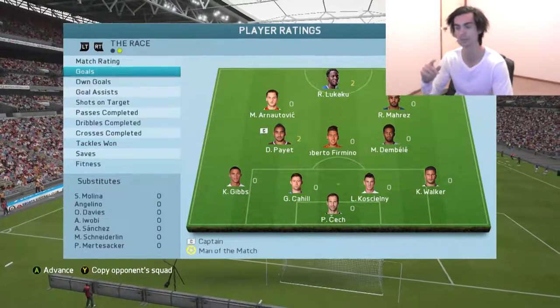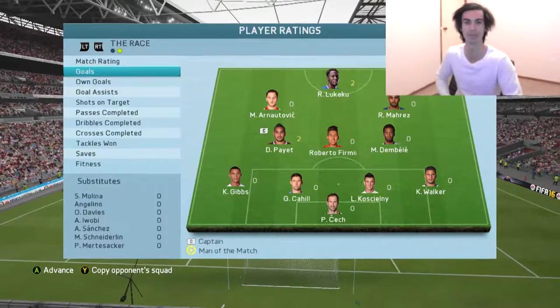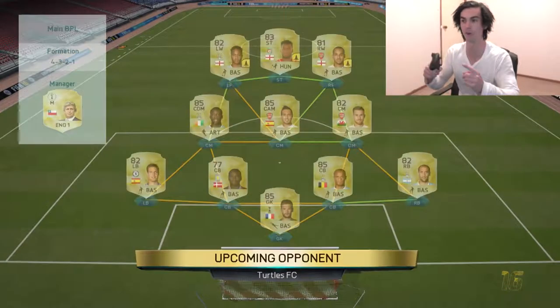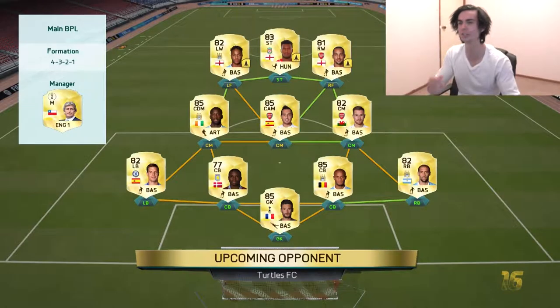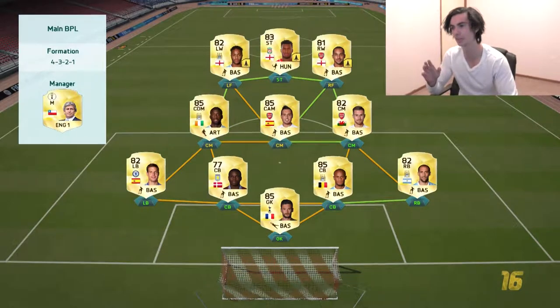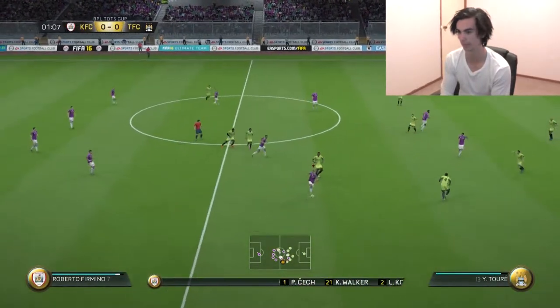Finals coming up. If I win this game, I get Team of the Season Robert Huth. So let's go. And just like that, we're in the final. Oh shit — who uses attribute cards? My God. Raheem Sterling, Sturridge and Theo Walcott all have attribute cards. Oh my god. Okay let's go — you might have attribute cards. I'm scared.